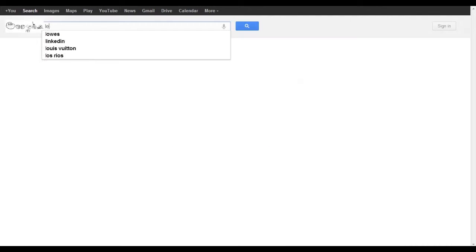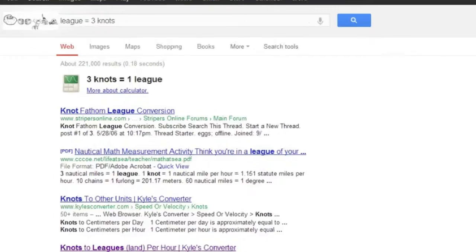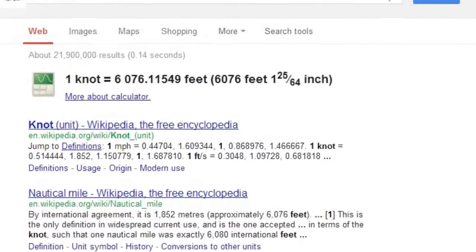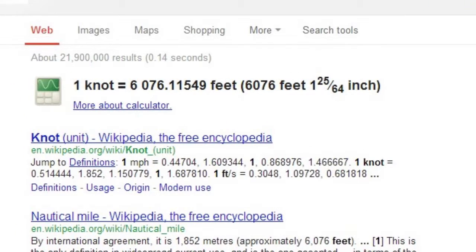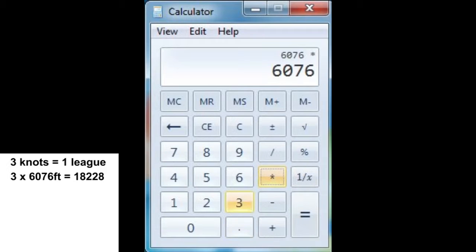This entire theory is based upon the fact that one league equals three knots, which has been backed up and verified by Google. The next ratio vital to this video is that one knot equals 6,076 feet. We multiply that by three, because there are three knots in one league, giving us a grand total of 18,228 feet in one league.